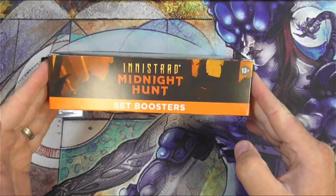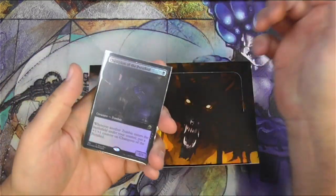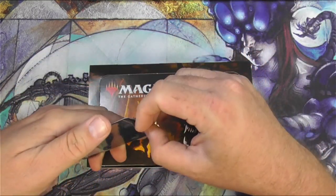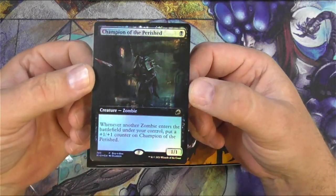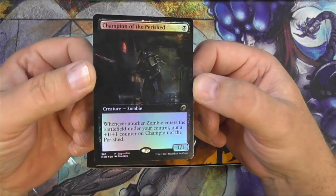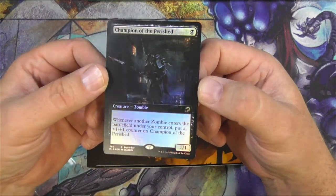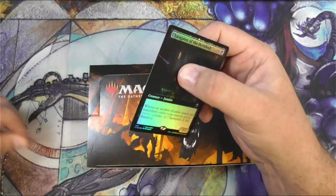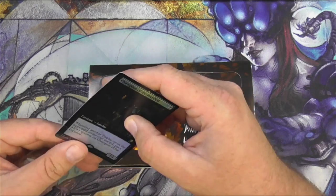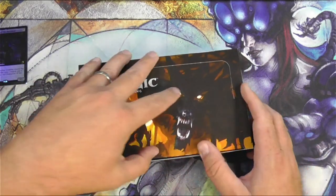Here we are — Innistrad: Midnight Hunt is out. Let's do a set booster box. So here's a buy-a-box promo from my local game store: Champion of the Perished, alternate extended border art, whatever you want to call it. It's the buy-a-box promo. I love it. I absolutely love this card. Every zombie deck should be playing that forever and forever.